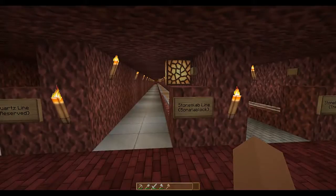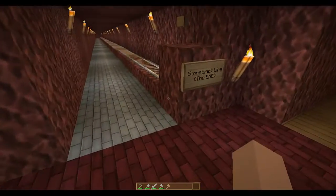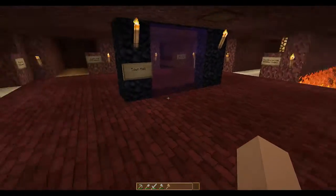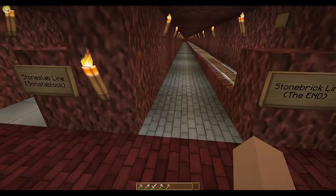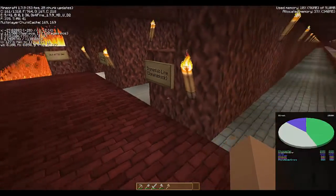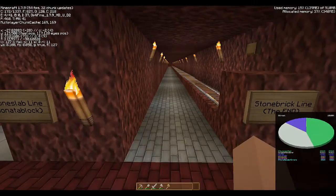I wanted to show you guys a little bit about how we put these things together. You can see that these are half slabs here on the floor, and the floor of this entire room is also half slabs, and that makes it so that monsters can't spawn up here. The other thing to note is that this is actually up at y=115, so we're up in the nether ceiling.